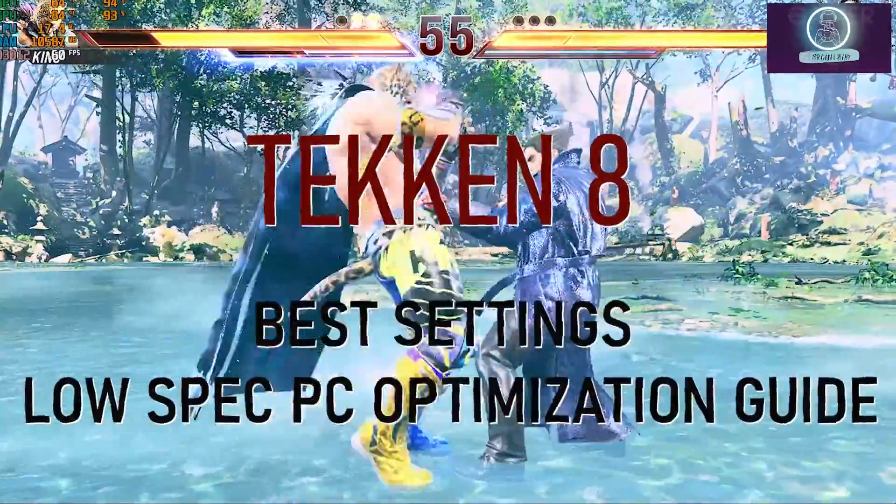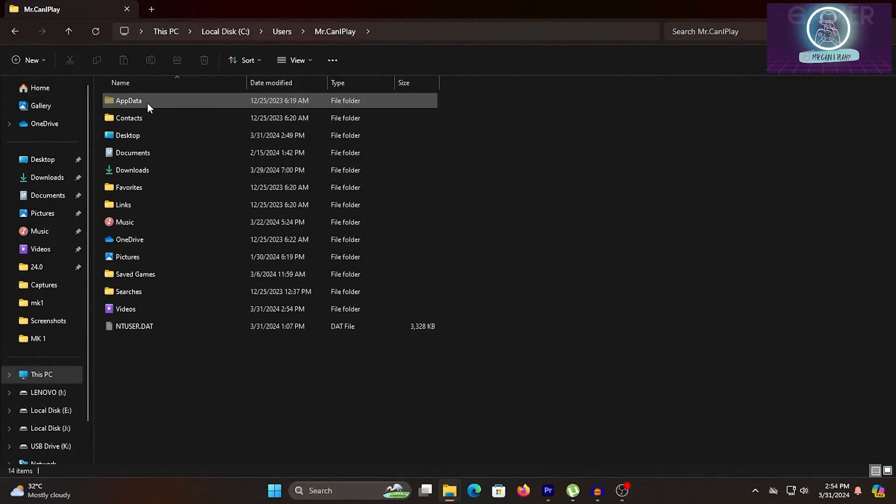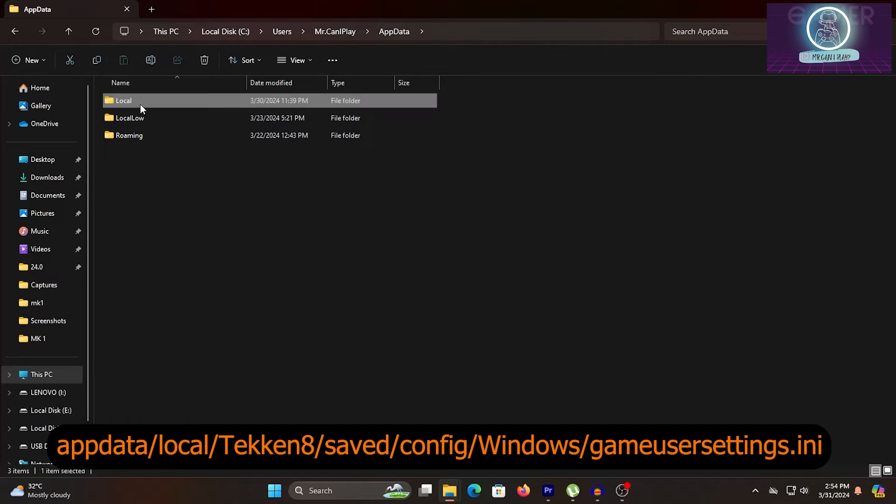Make sure to like, subscribe, and comment if you have any questions. The configuration file is in the Tekken 8 folder in AppData — open the game user settings file.